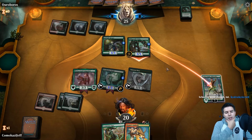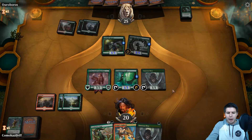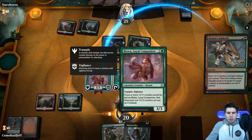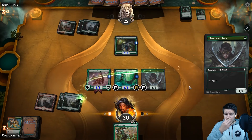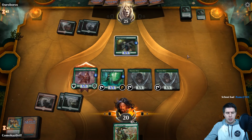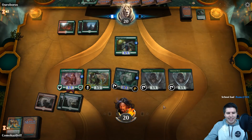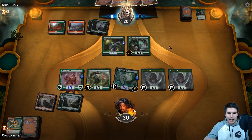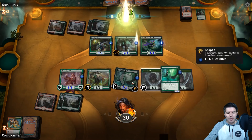Domri's Ambush — target creature, kill him. Lanowar — next swing in for five. Evolution Sage — we played our entire hand pretty quick there. I wouldn't do that if I was playing against any other colors but I don't think they have a board wipe in this deck. Merfolk Branchwalker — lava coil — they're keeping Lava Coil for the Incubation Druid and we're just trying to find land so we can keep growing our guys.